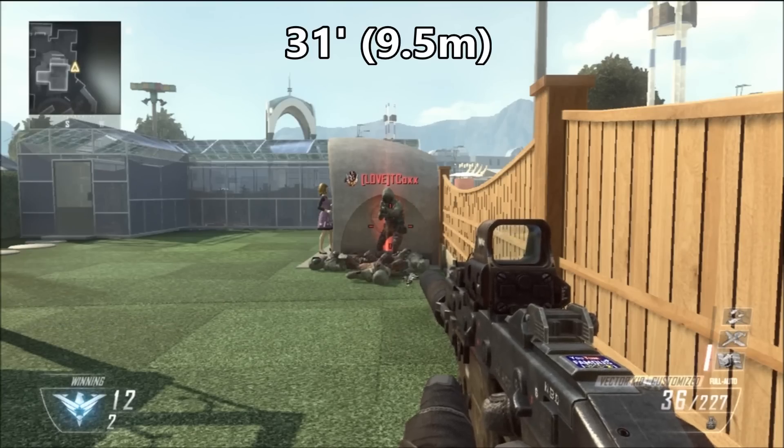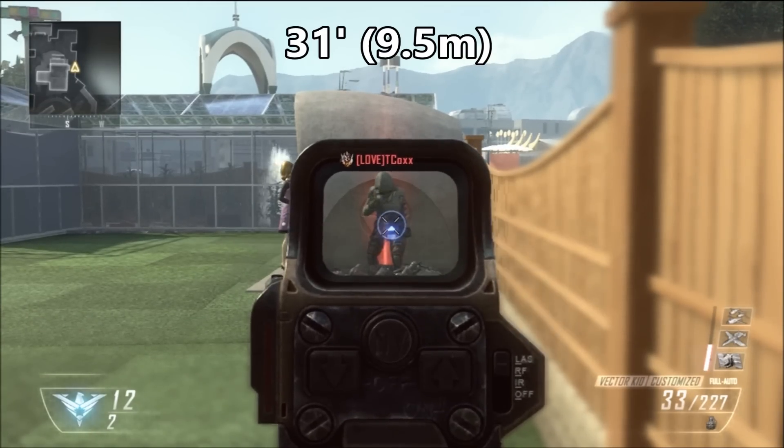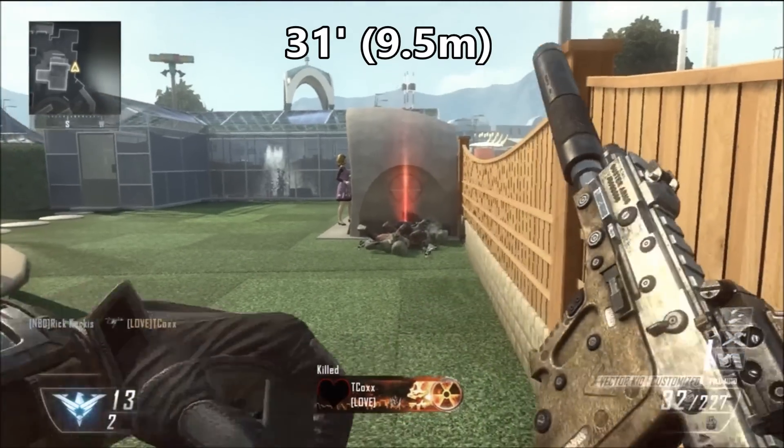Put a silencer on and you're cutting off 30% of your range, dropping it down to 31 feet or 9.5 meters.